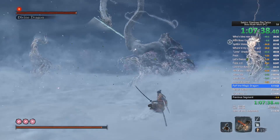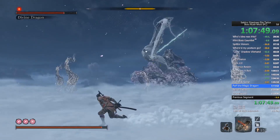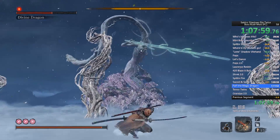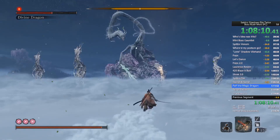Sometimes this pisses me off — if you're locked on and running towards a tree with lightning on it, your grapple hook will stay locked onto a different tree and it's super annoying to deal with. I'll see if I can find an example in this footage.